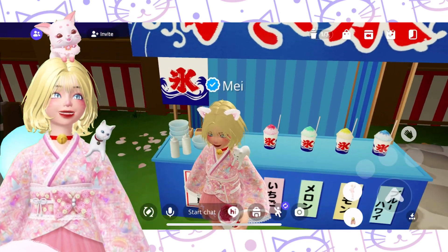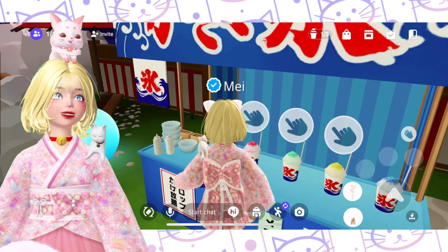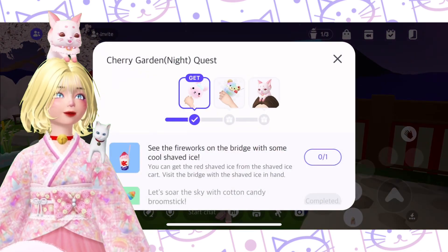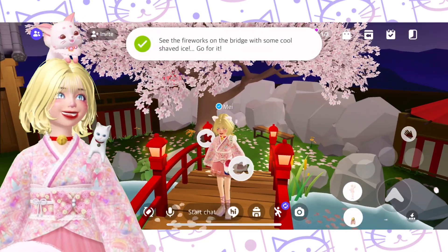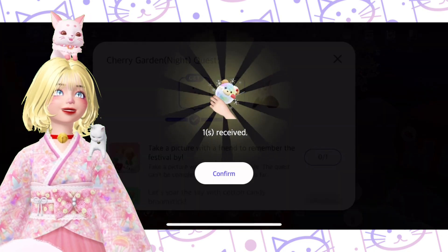Of course, we'll get the Ichigo, or the strawberry one. Let me check — 'Visit the bridge with shaved ice.' Okay, shaved ice. Go! And with that, we finish the second quest, and we claim this cute thingy.